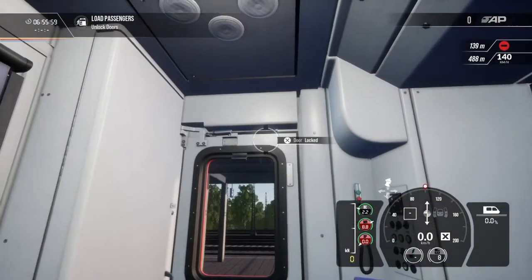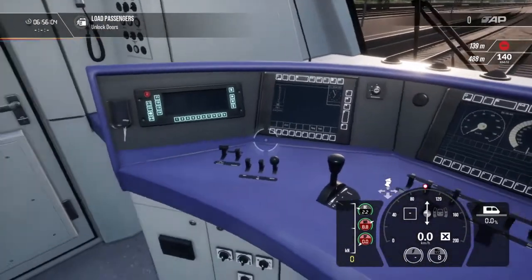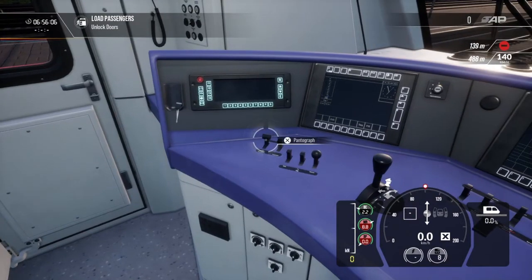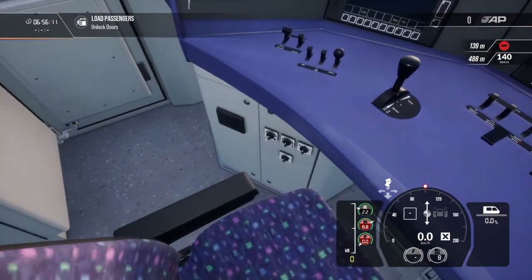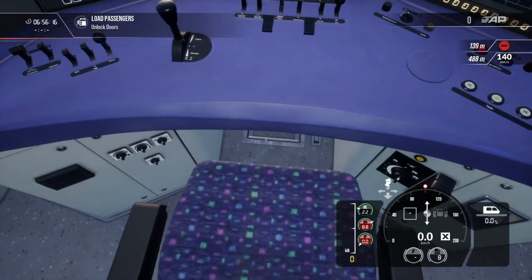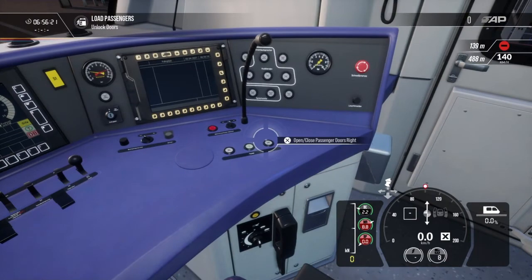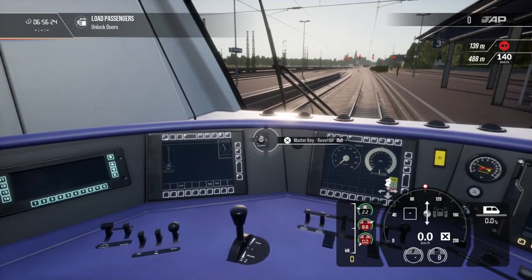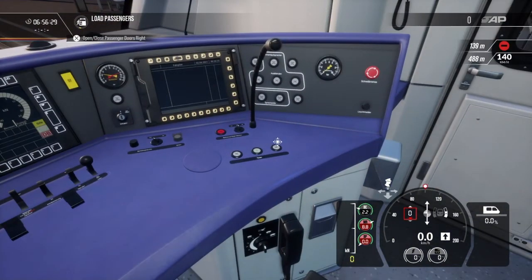Also you got windows that you can open right here — same goes for the 425. Raise your pantograph, close the main circuit breaker. Nothing special down here. Sifa pedal right here. Next, you can put in the master key, set that forward, and that opens your right side doors. Left side, and then you can close the doors there.